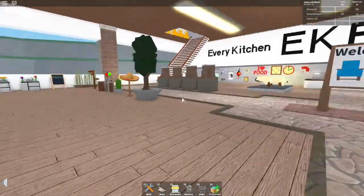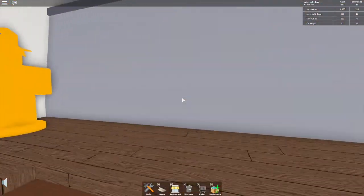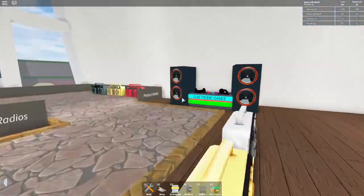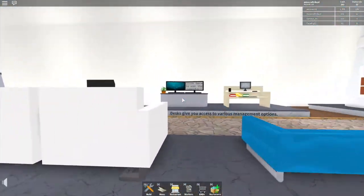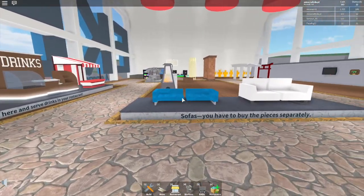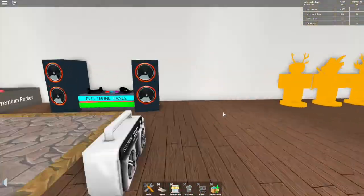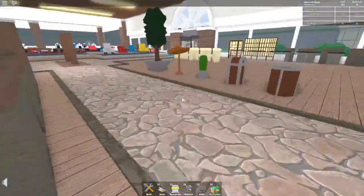I need to check if I can bake in my restaurant because I'm still the manager and I'm not sure where things are. Let me check premium. Let's get a teal one — I've got 163 cash left. I already have a fireplace so I don't need one of those. Let's get downstairs.